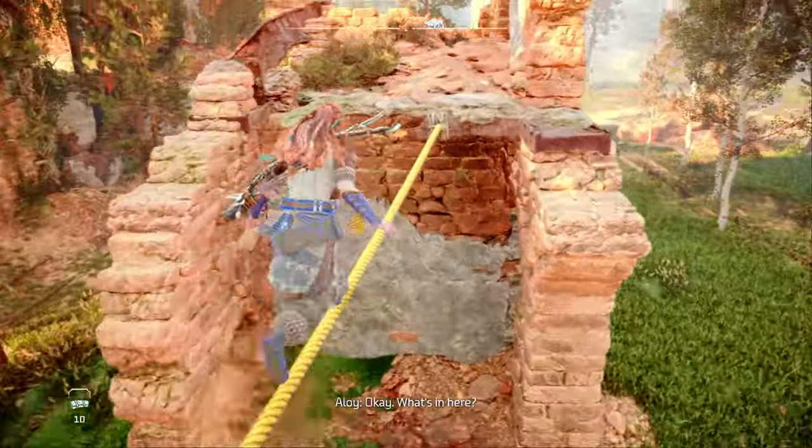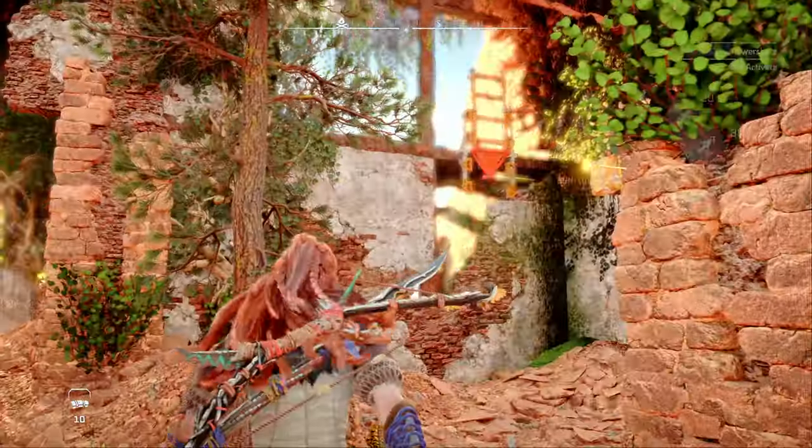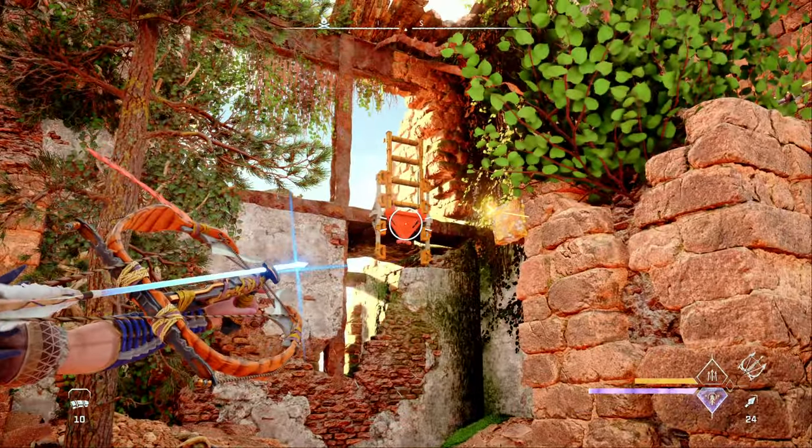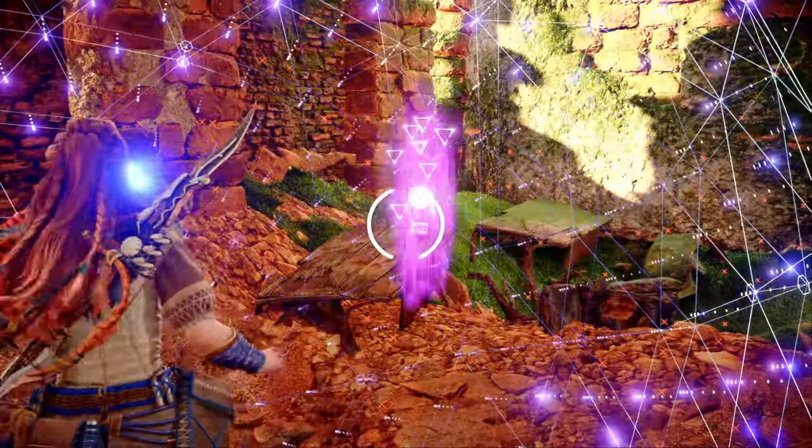From here, run across the rope to pick up a key module from the next platform. Hop down and face southeast towards a ladder, which you can release by hitting the red latch with an arrow. Before climbing up, head around into the room behind the ladder to find a data point to scan.